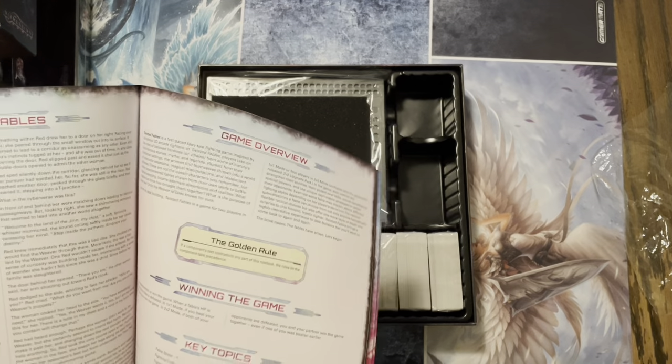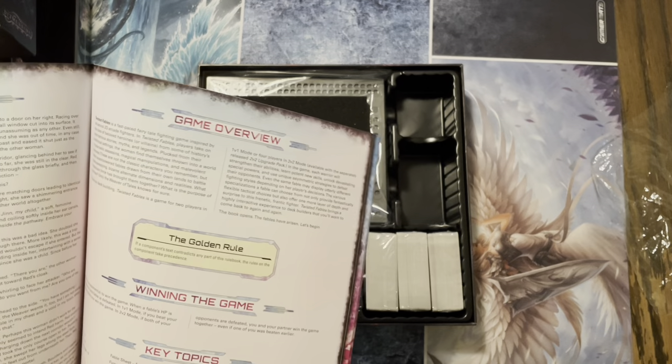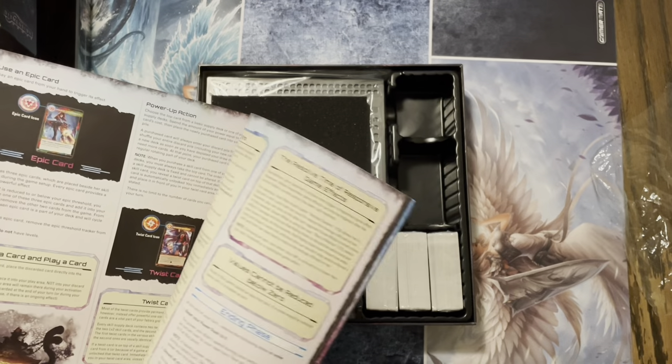So it goes a little bit over the story, then we've got the gameplay. And of course this has the golden rule: if a component's text contradicts any part of the rulebook, the rules on the component take precedent. Yep, that is the golden rule for any board game. So we have what's in the game, setup, and all.